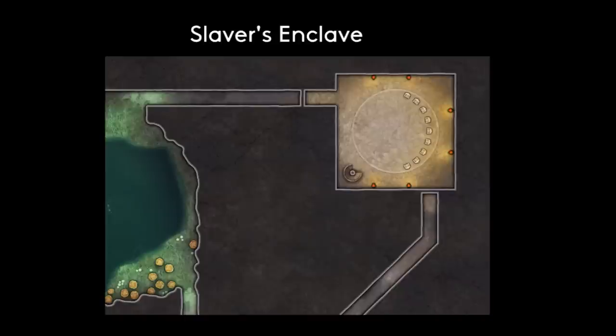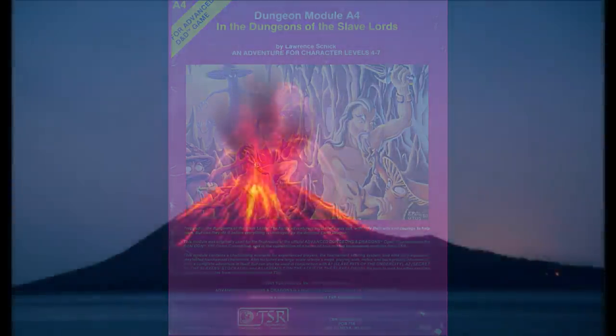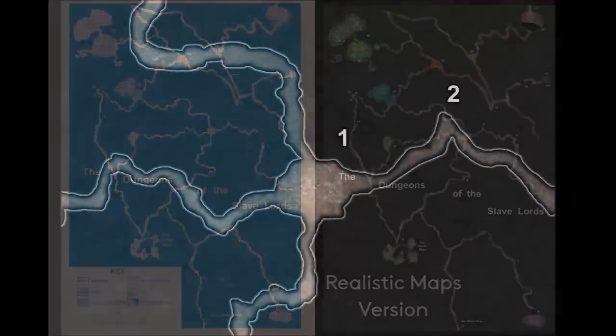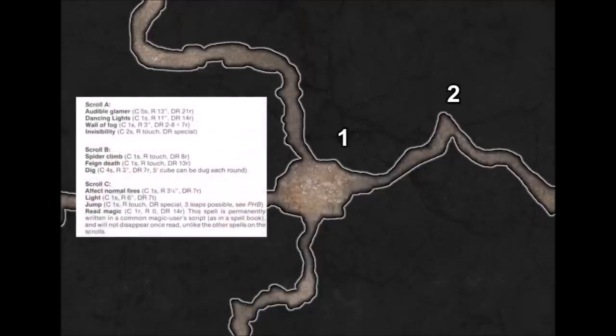The module, as written, has the PCs waking up relatively healed in cells where they are kept prisoner for weeks. Eventually the volcano begins to rumble and show signs of possible eruption. In order to quell the angry god, the PCs are knocked out with gas, then dumped in the dungeon of the Slave Lords as sacrifices to appease the Earth God. The characters wake up in Area 1 on the map — wearing loincloths and that's it. The module does throw the PCs a bone by having an ally drop down a bunch of magic user and illusionist spell scrolls in tubes, lying on the dungeon floor when the PCs wake up.